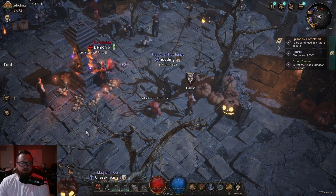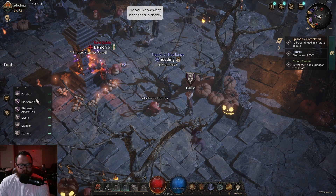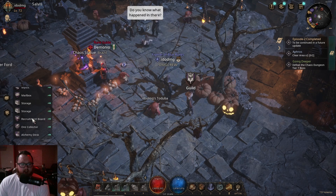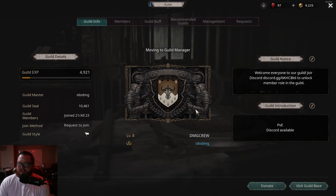In order to interact with the guild interface when you're in town, you want to click on your little shield icon. This will help you navigate the city — pretty cool little thing. Then you're going to click on Guild Manager.